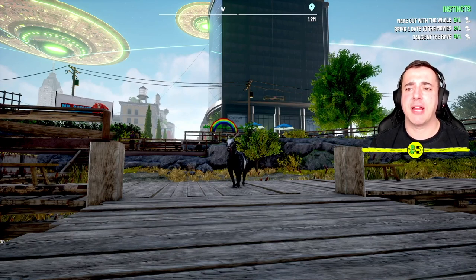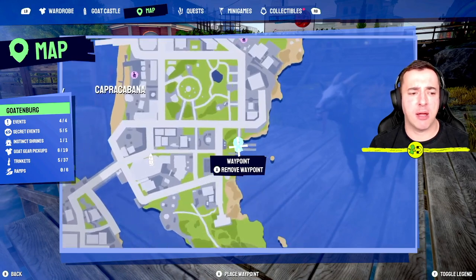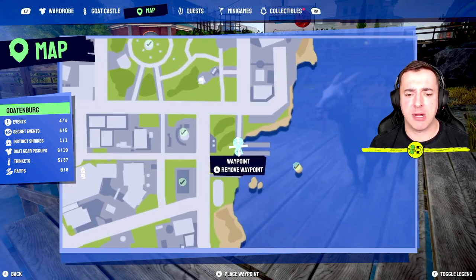Hey everyone, I'm in Goat Simulator 3 and I want to show you how to make out with the whale. So to do this, if I just show you on the map where we are, we're over here in Gothenburg, right by the pier.